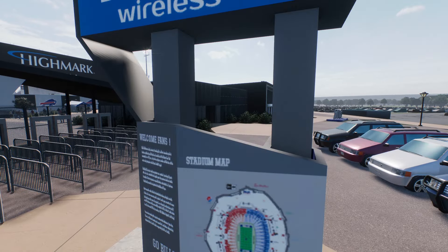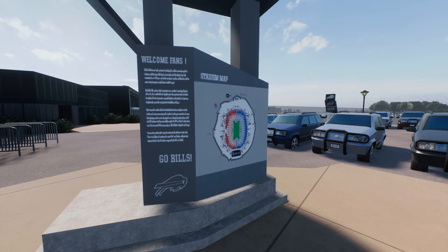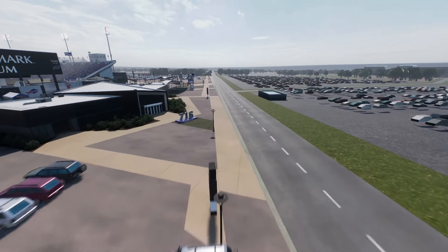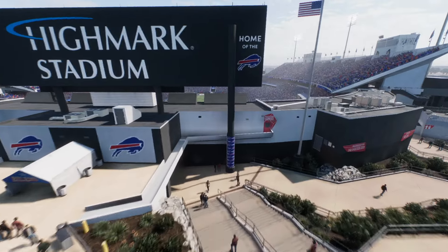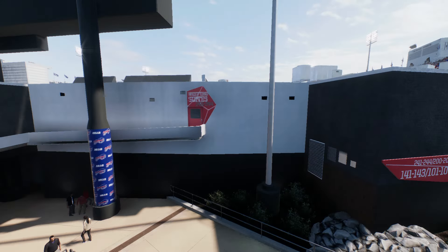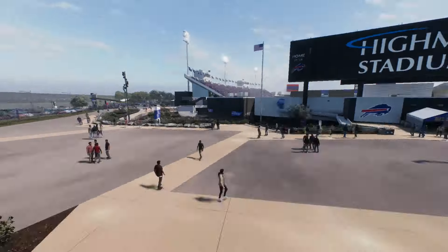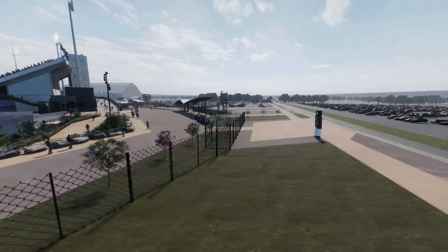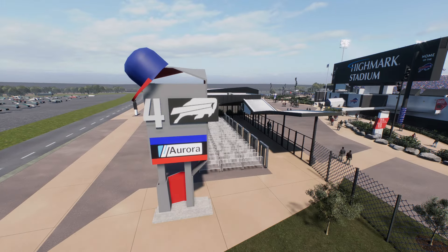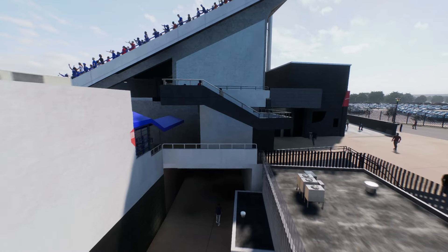Bamboo Wireless. We have the stadium map. Go Bills. Hold up, maybe — yeah, no, not happening. You know what, I tried though. Home of the Bills. Over here it says West End Suites. Then we have a little walkway, looks like a tunnel — covered in Buffalo Bills content. We have number four, Aurora on one side, the other side says Aurora as well. We got the Bills cap. We have men's and women's bathrooms.